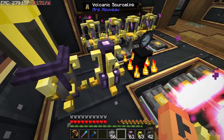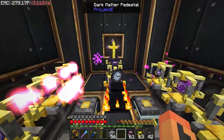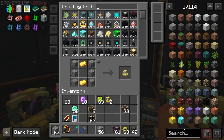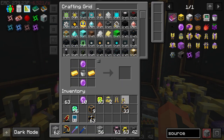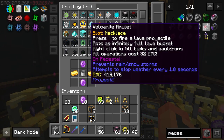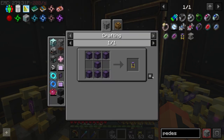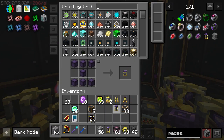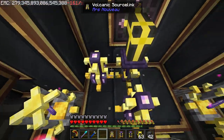I might need some more volcanic source links — I think that's the main issue. I wonder if I'll need more pedestals as well. The mana just doesn't get accelerated the same, which could be an issue. Let's grab maybe two more source links and a couple more pedestals to see if they can keep up.